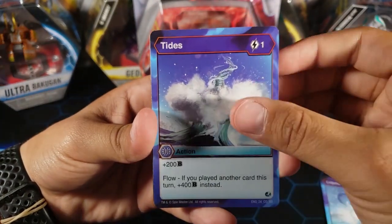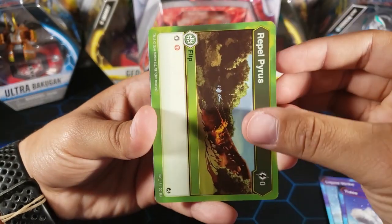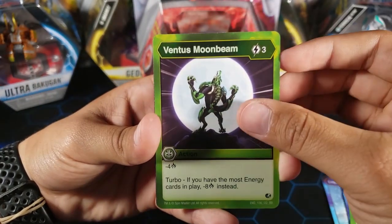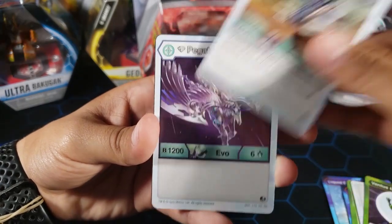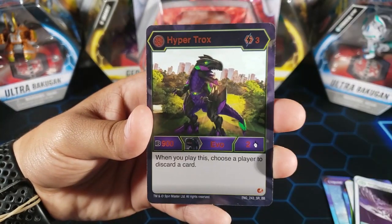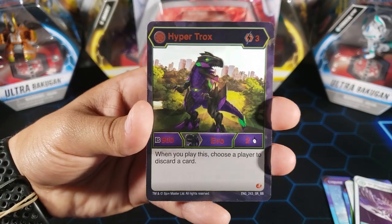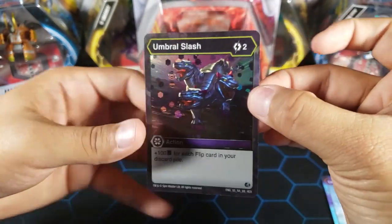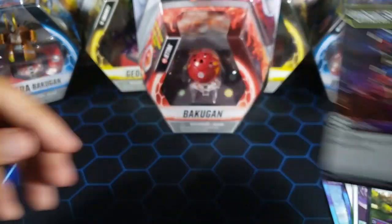Liquid Strike. Tides — that's a good card right there. Repel Pyrrhus. Razor Wings. Ventus Moonbeam. Hyper Fangzor. Diamond Pegatrix. We got Hyper Trox — just a super rare. Then for the Hex we have Umbro Slash, which is a rare Hex. Nice, nice, nice.